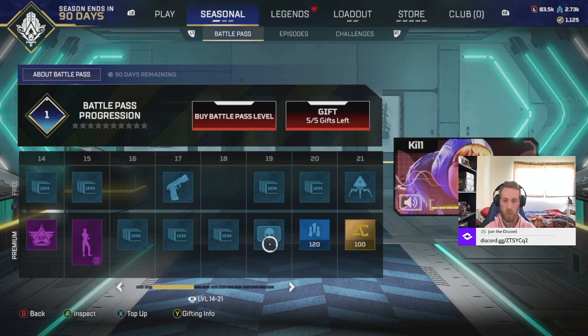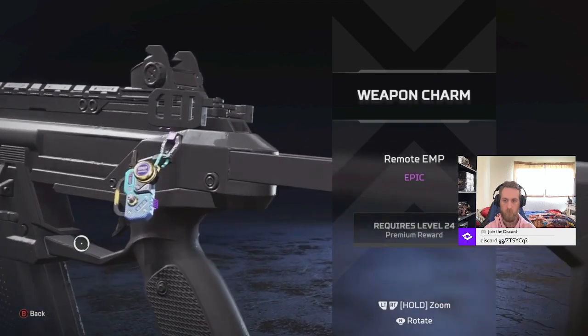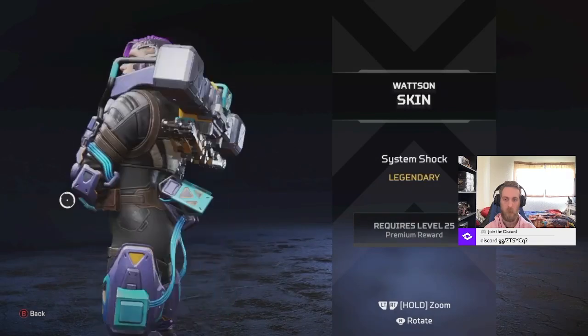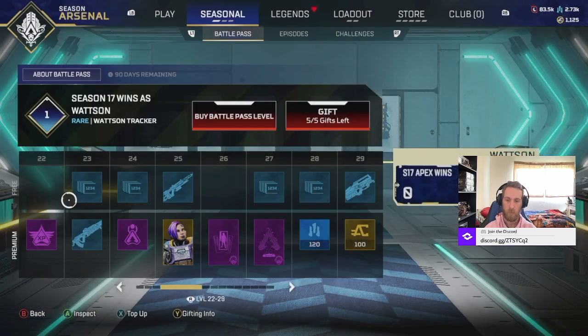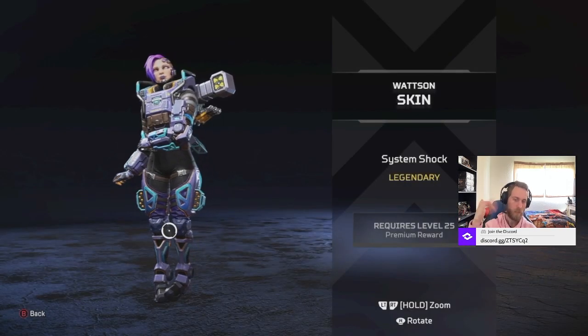Nothing else fancy here. We're at a Weapon Charm. Here's one of the Legendary skins. I was about to say Valkyrie, because you can easily mistake her for Valkyrie. I like it. It has a vibe with Catalyst with the hair - it's like a mixture of two characters. That's pretty nice.